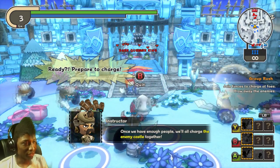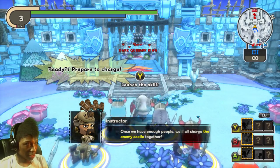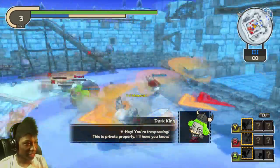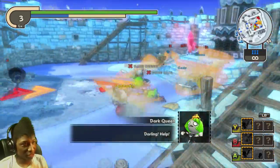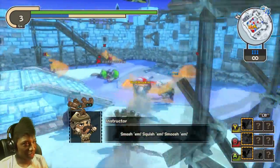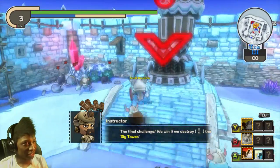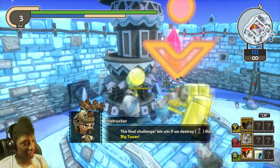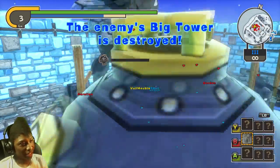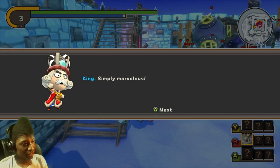There are team skills — I forgot about that. Team skills are probably the most important thing in the game, or at least coming up with the best strategy is. Our goal is to knock down the enemy's tower. First one to knock it down wins.